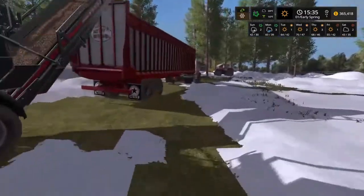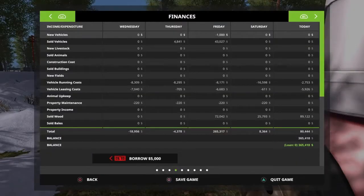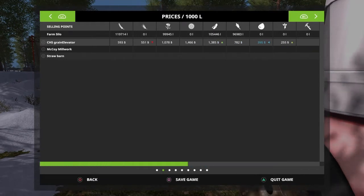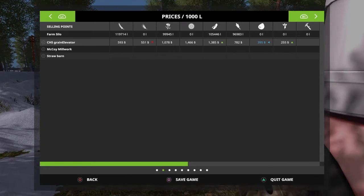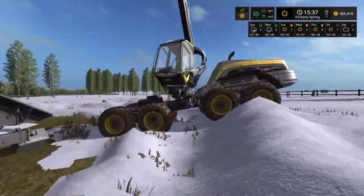Right, one more tree. The trailer's about half full. Checking prices — wheat at 593 is not so good, canola is at 1,078, soybeans are still going up to keep an eye on, and corn got me excited at one point but topped out again.